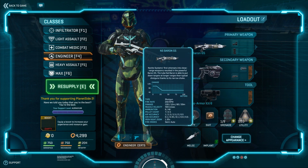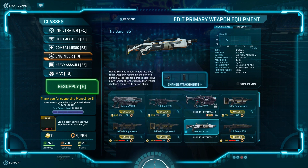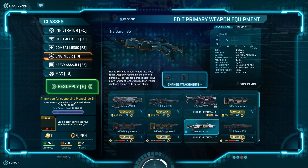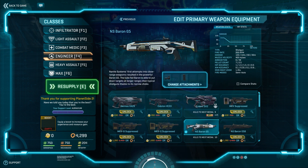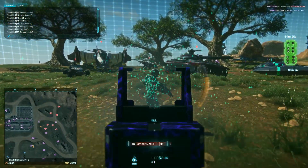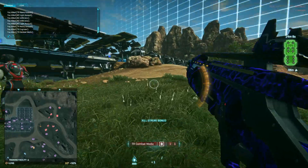Finally, after months of requests, you can check out the Nanite Systems Baron shotgun, which you can equip on every class except Infiltrator and MAX, and on every faction in the game. It fires like a standard semi-auto shotgun but reloads like a pump action, so make sure you're safe before hitting the R key.